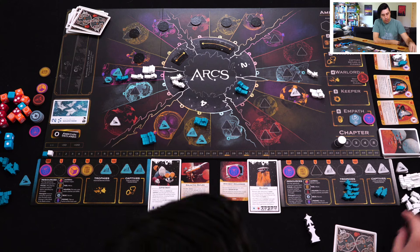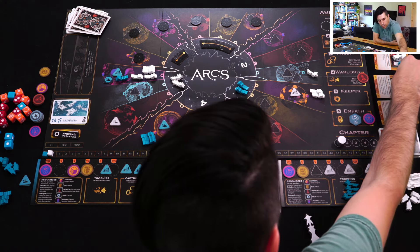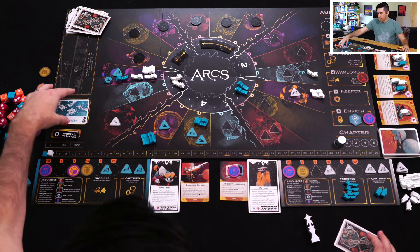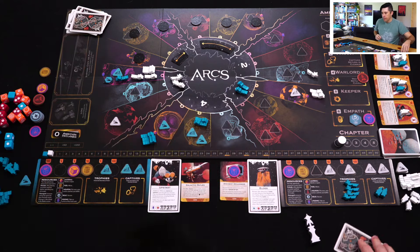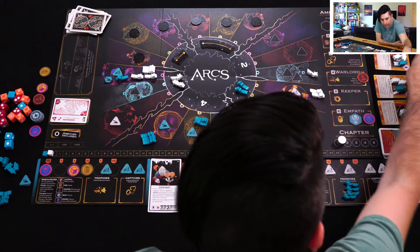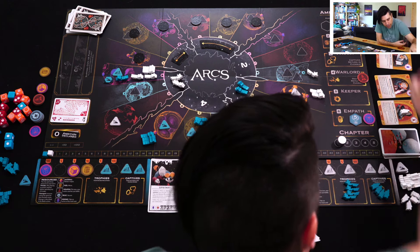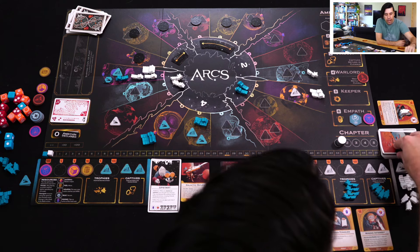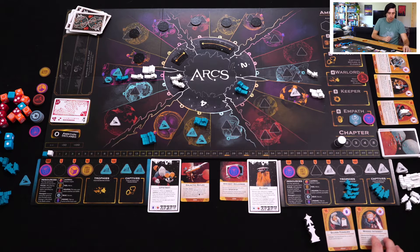Moving or influencing: I like having lots of pieces on the board, so I'll move one, then put one on Court Enforcers. No one else can do anything about that. Then I play this Aggression and secure Silver Tongues and Mining Interests, which gets both those agents as captives and I get both of these cards. That's the end of the chapter.